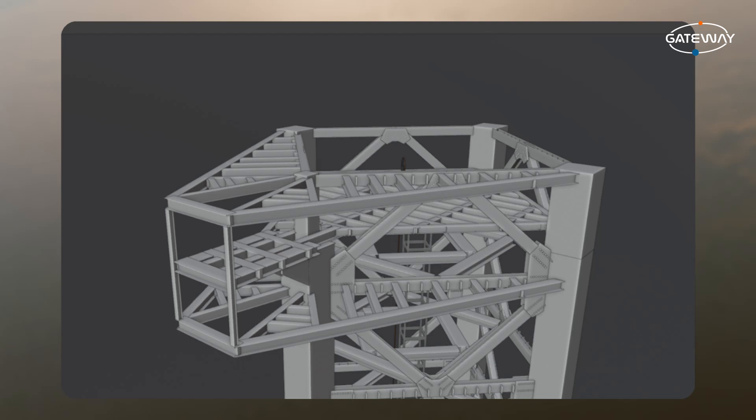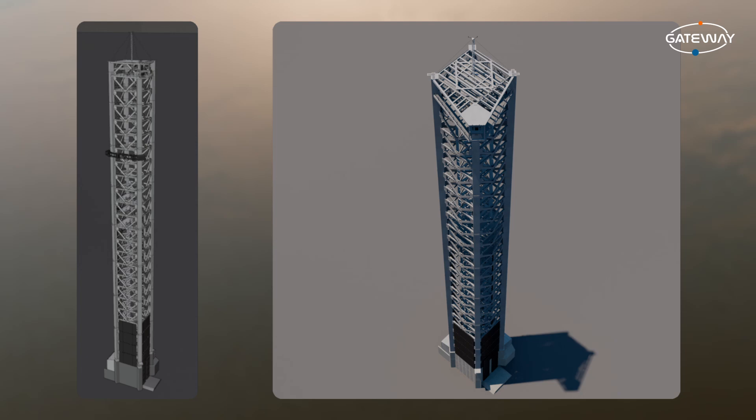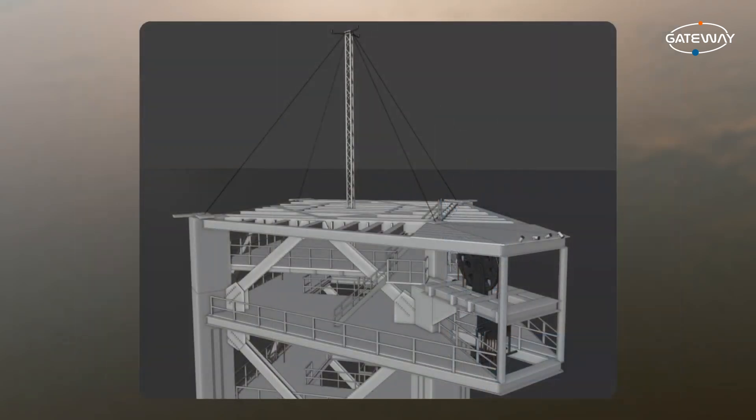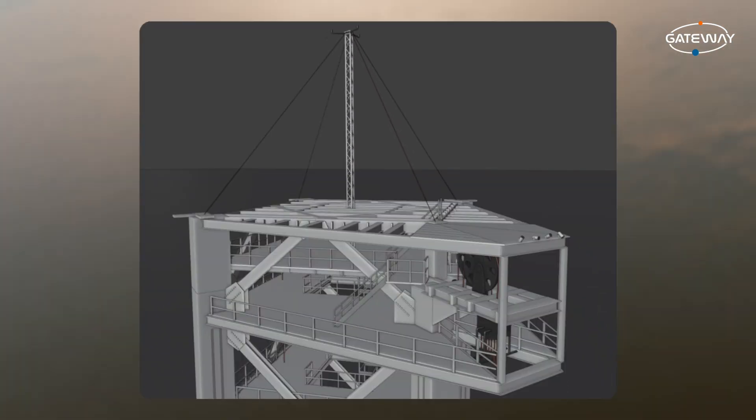Lewis finished the majority of the structural part of the 9th segment of the tower. In the second viewport screenshot, you can see that Lewis started to work on the pulley system. Here's how the finished tower model looks. We're not exactly sure what this part could be, but we believe it's a weather station — more on that later when we get to the tower tour.